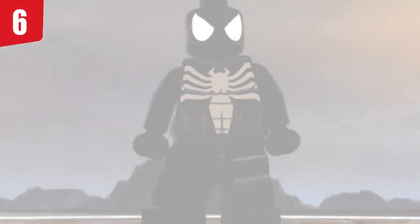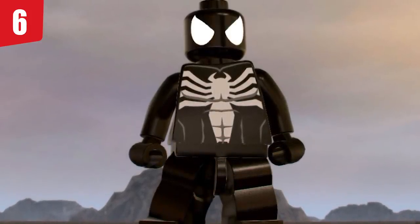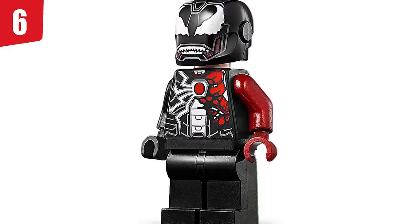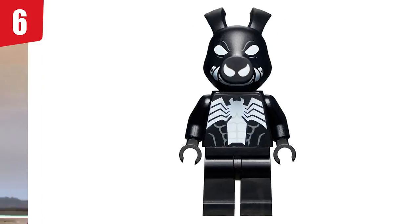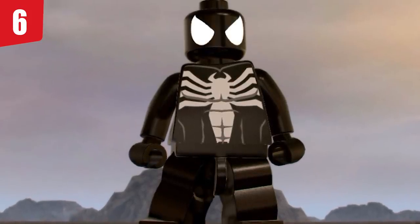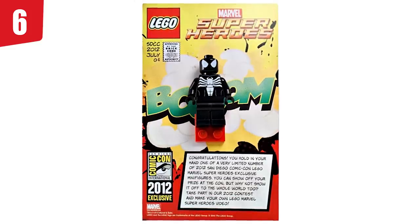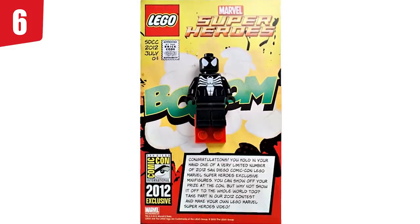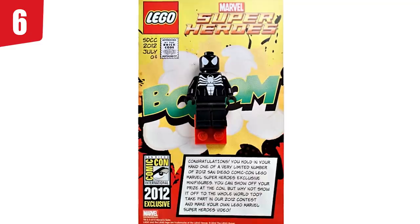Spot number 6: the symbiote suit. It is insane to me, after all the love LEGO has put into Venom and Carnage — doing different things like Venomized Iron Man in two different sets, and Pork Grind — where is our symbiote suit? I'm just so sad we haven't gotten it yet. It did appear in a Comic-Con set, but we need that suit in minifigure form, readily accessible to buy. We really just need that head, because we've got all the Venom torsos. Please, LEGO — it's two eyes, that's all we need.